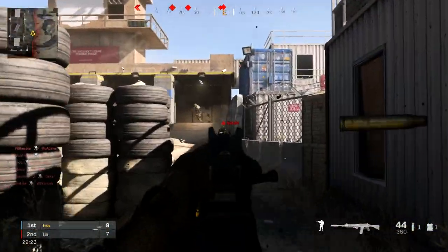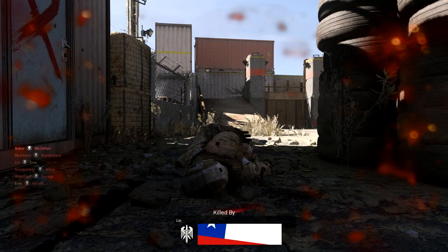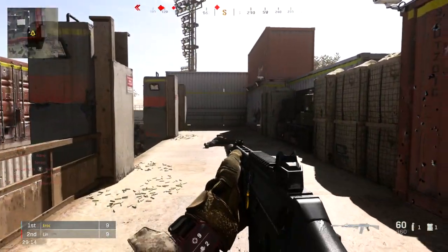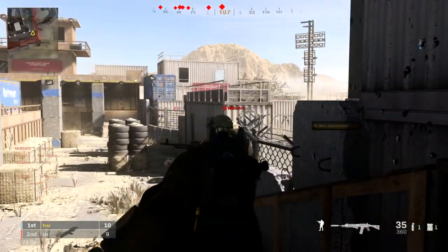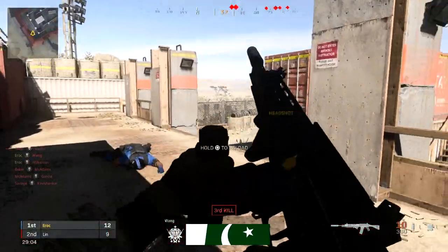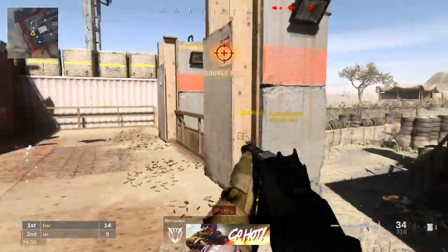Trust me, I've done this before the game and the difference it makes is crazy. It was almost like once I went into the Realism Battle Royale mode it was kind of magnetic — I was just aiming for their heads naturally. And because the damage multiplier is so high, you're going to kill them before they kill you. I guarantee you're going to see the difference. Just try it out — I'm curious to hear how you guys get on with it.